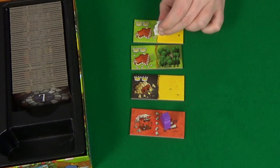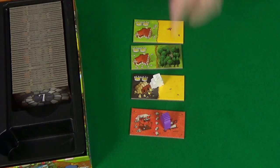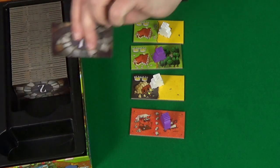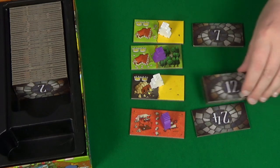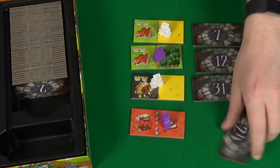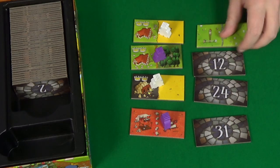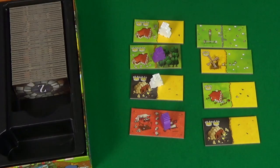So this player is going to go for this one here, then the purple player would again pick a tile, and then the white player. The final thing you do is take another four tiles randomly from the front of the pile and sort them into number order next to those already out, and flip them. At this point you're now ready to begin the game.